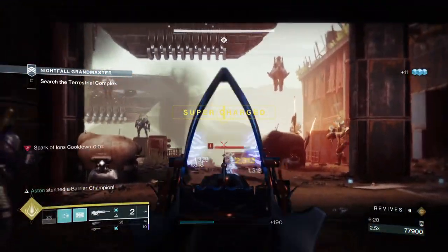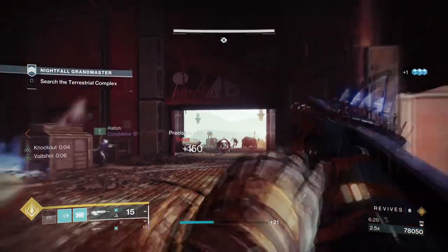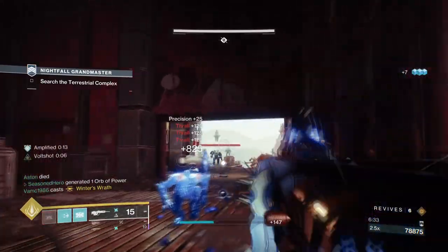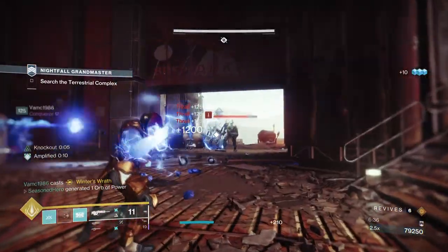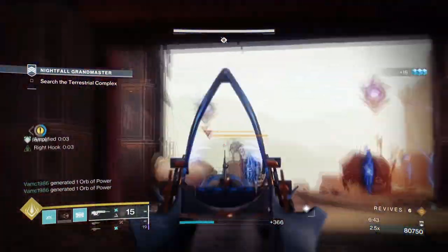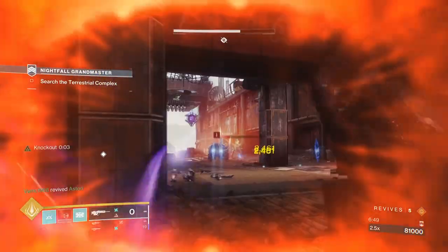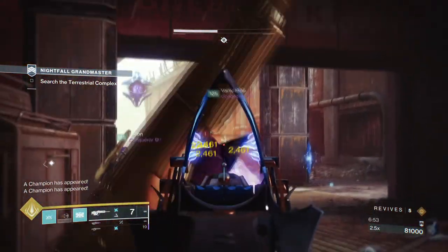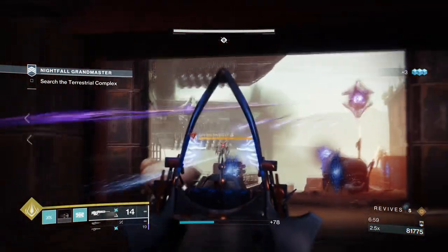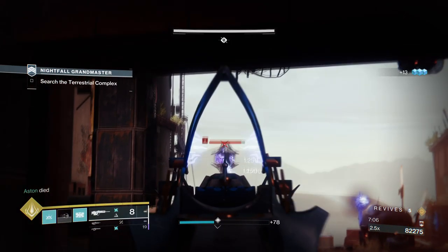We can now show off the power that Cuirass of the Falling Star offers when amplified and used against any target you face. In GMs, champions and Hive Lightbearers can be a pain to deal with at times. Using our base super against them will inflict heavy damage but not enough to one-shot them. Using Cuirass of the Falling Star will increase our super damage by an extra 100%, which is enough to one-shot champions when stunned. However, if you want to one-shot them without stunning them at all, you will need Thunderous Retort, which gives you an extra 30% on top of the base damage. In other words, you can nuke multiple champs in one shot, and it's easy to pull off back to back when using your grenades to build up super energy in the process.